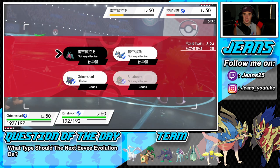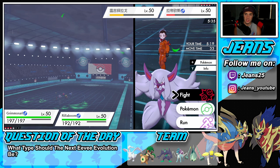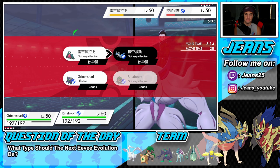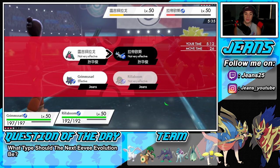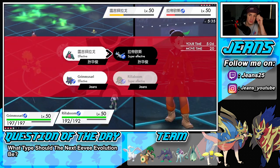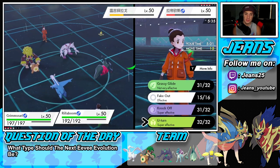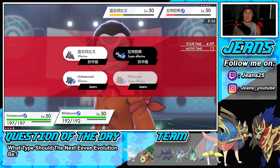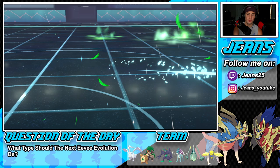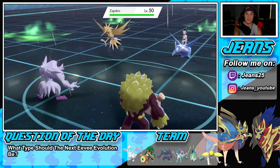Grassy Glide into the Regidrago slot. Grassy Glide should take out Latios as well, but we're thinking it through. He might U-Turn out to waste my terrain. I'm fine with U-Turning out here — I'll take him out because he's trying to waste my terrain. I withdraw Regidrago and he throws out Zapdos — we give it another Special Attack drop. He finally gets off his Tailwind, so speed is in his favor.